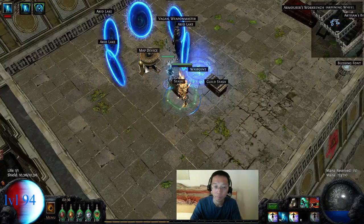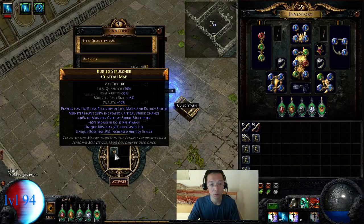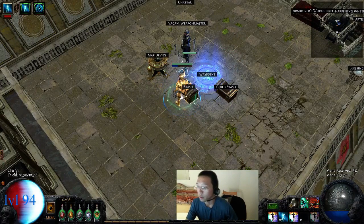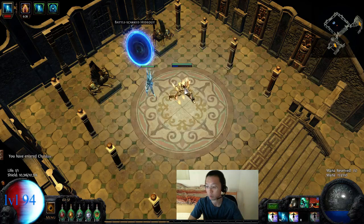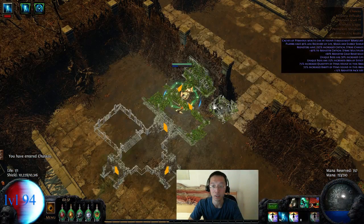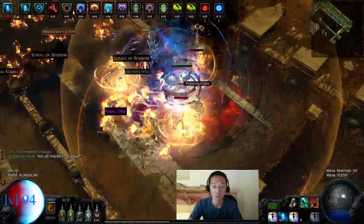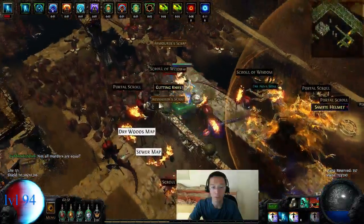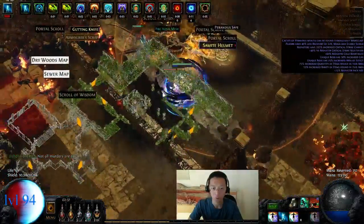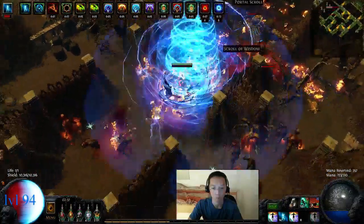I'll just play a quick map for you guys — rolling this to some typical map you'd do. When you're making this build, the gear upgrades after this are pretty much slowly upgrading your ES and getting a six-link devotion. Those are big upgrades. The rest is just bringing your ES high enough to be really safe in maps. 10k is a super safe zone, especially if you have pots up all the time — it's really hard to die with 10k unless you really mess up.